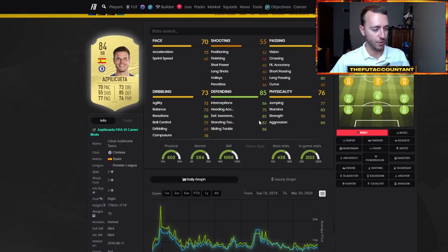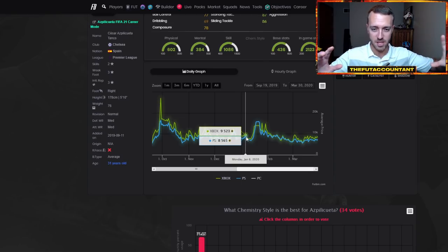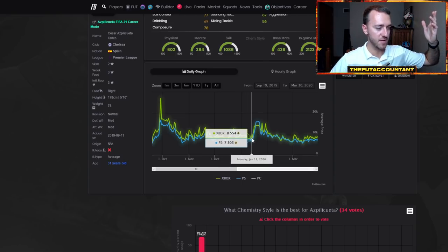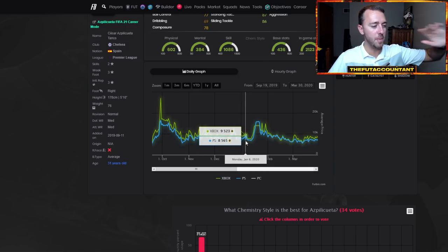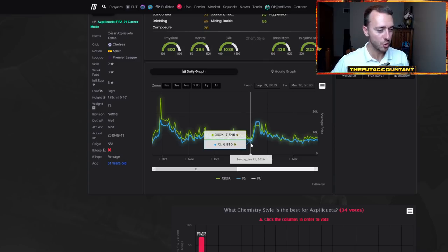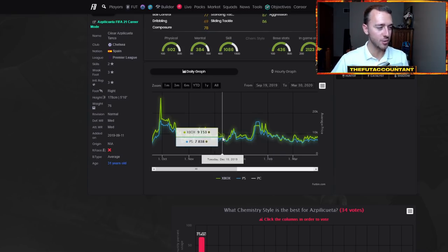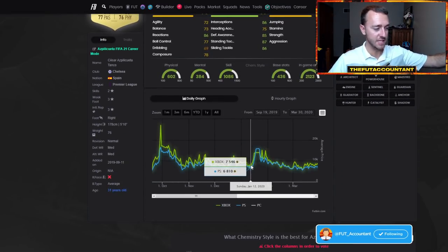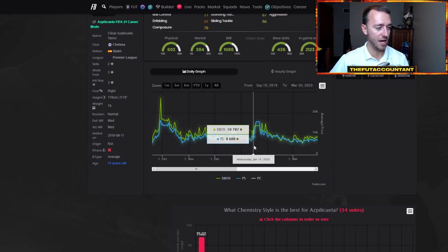Let's look at what happened to 84s last year in FIFA — Azpilicueta and Jerome Boateng are our two examples. Azpilicueta: at the start of Team of the Year on January 6th, a Monday, SBC fodder was up a little bit at about 7,000 coins. Then with all the packs after the first day of Team of the Year, Azpilicueta dropped from about 8,500 coins down to 6,800 and 7,500 on respective consoles. Then look what happens the week after — he goes from 6.8K all the way up to 15,000 coins and basically becomes extinct. What a crazy rise on an 84-rated right back, and it's good for SBCs with the links.